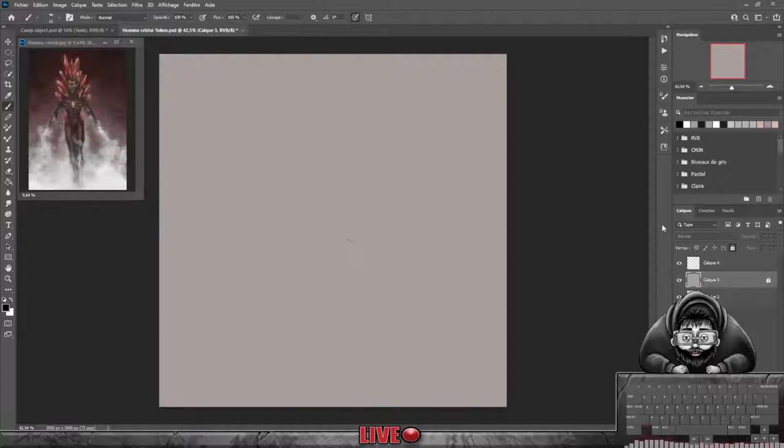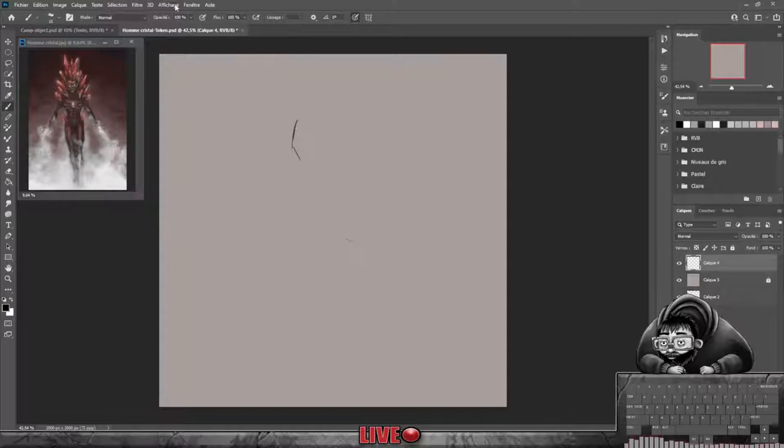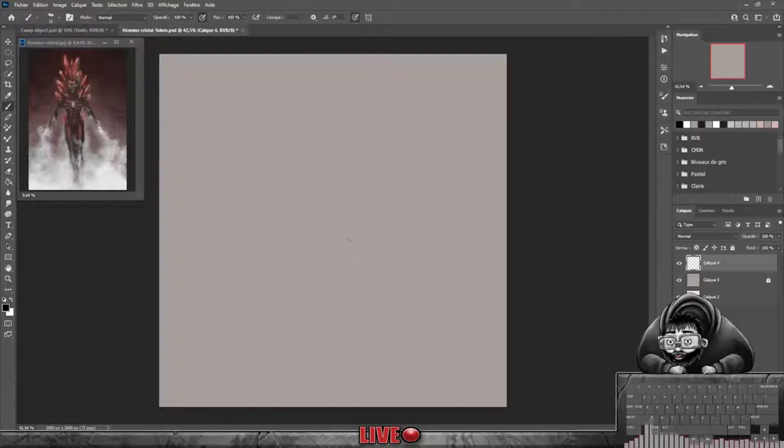Alors tout de suite, ce que je vais faire, je vais créer un nouveau calque. Celui-ci, je vais le verrouiller et je vais commencer à faire l'esquisse de mon personnage. On va se mettre sur le bon calque et on va attaquer en faisant un petit ref du perso. Je vais me mettre en opacité suivant la pression de mon stylet et je vais tout de suite attaquer.